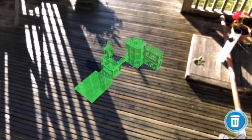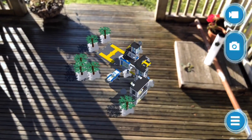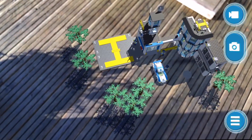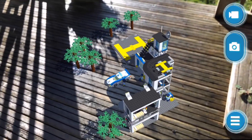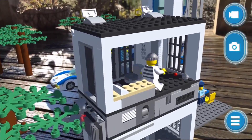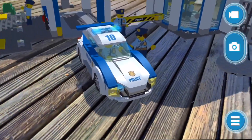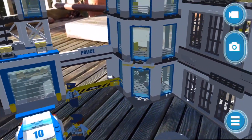Before we move on to more of these virtual LEGO kits, I want to see how this one does outside. We're on our deck - we're gonna pop it down here and see how it looks. Oh yeah, it works outside too! It looks just like it's there on the deck! You can see all the garden behind it, the police cars are all moving. It's a great kit to play with and you don't even have to build it! Let's get in close to this police car - oh, he's got no face! The police car guy's got no face!